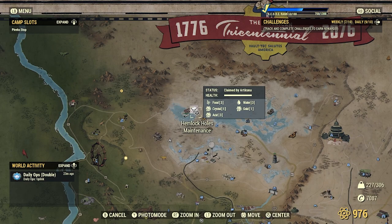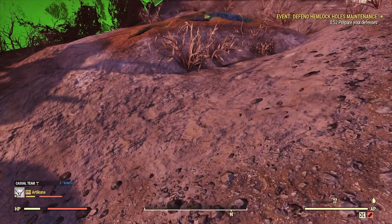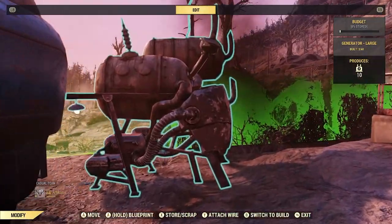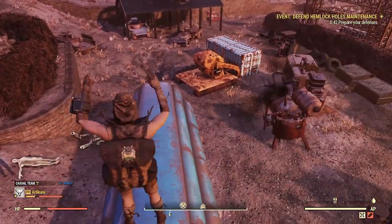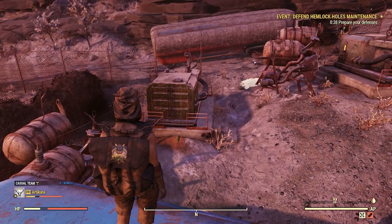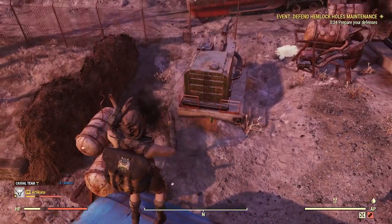The next location is Hemlock Halls Maintenance — just southwest of Wavy Willard's. This is an actual workshop. What you're going to need are acid extractors and some generators. Power up each extractor — there are three extractors you can place in this one area. Every 20 minutes, come back to this location and you'll be able to get 10 acid from each extractor.